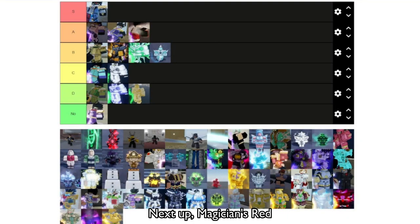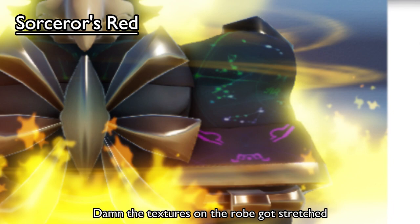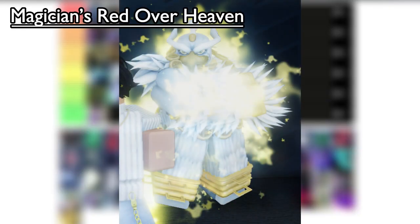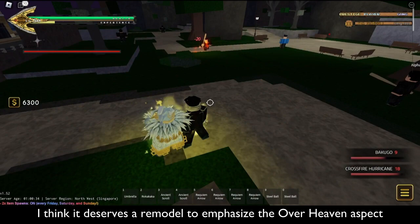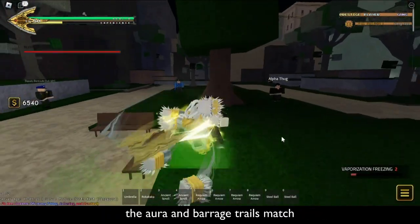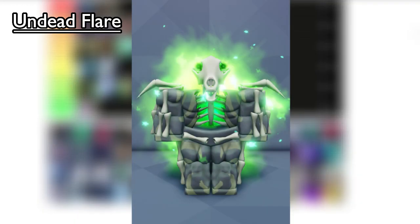Next up, Magician's Red. Starstripe Eagle — A tier. Sorceress Red — damn, the textures on the rope got stretched, that's pretty funny. A tier. Magician's Red Over Heaven — the OG Magician's Red skin. I think it deserves a remodel to emphasize the over heaven aspect, but other than that the aura and barrage trails match, making this an A tier skin.